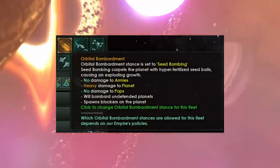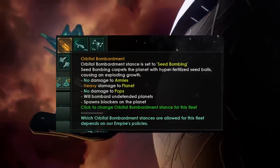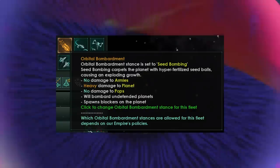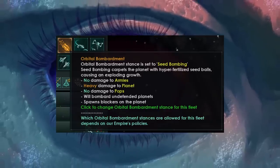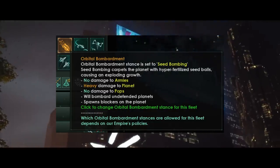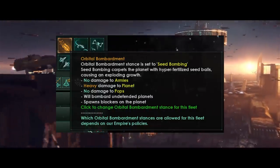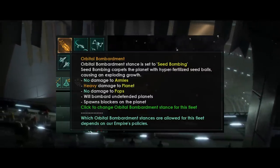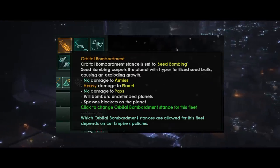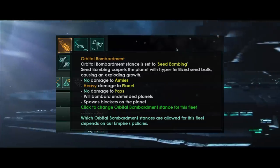The devs have noted that having your seeds carried away by space fauna can allow colonization of planets far from your home system. You can also be more direct about seeding an enemy planet. The orbital bombardment stance — seed bombing — carpets the planet with hyper-fertilized seed balls causing an exploding growth. Notably there is no damage to armies and no damage to pops, so this will not kill any pops on the planet. You can also bombard undefended planets even if there are no armies.